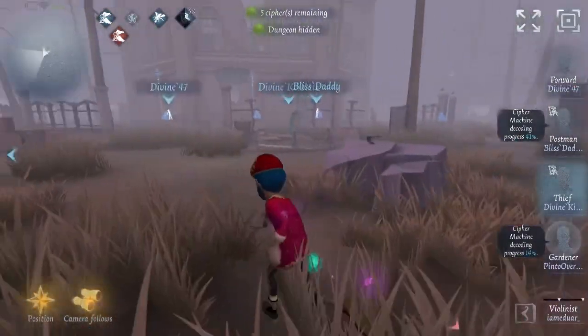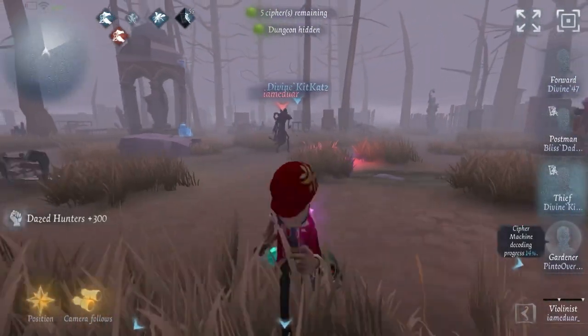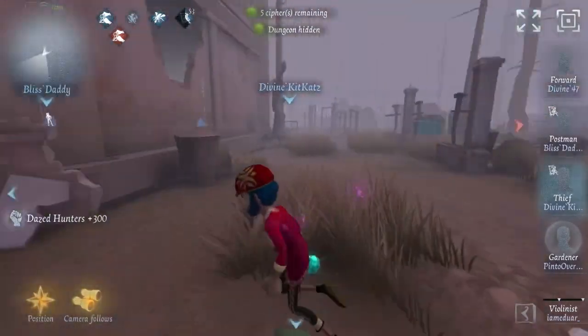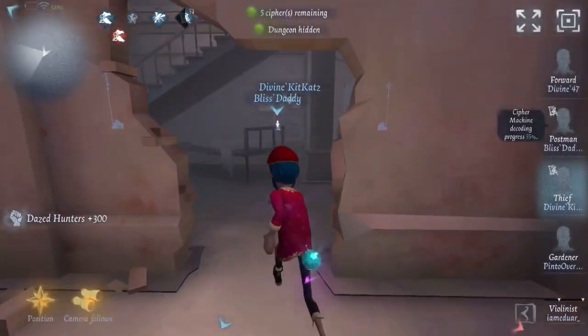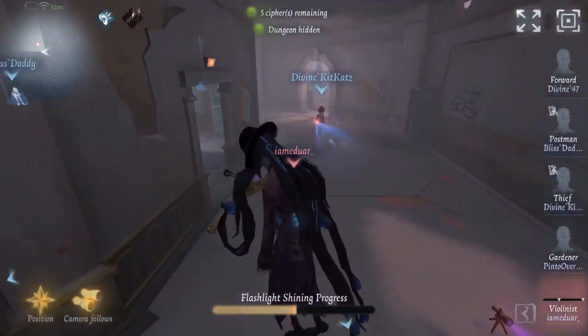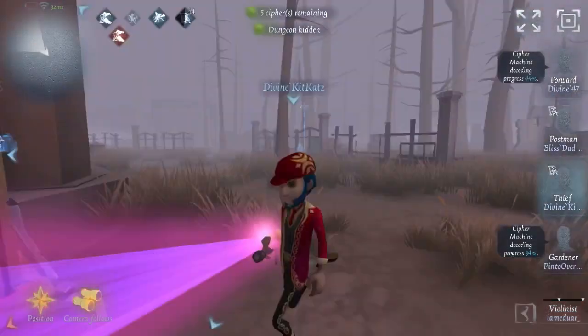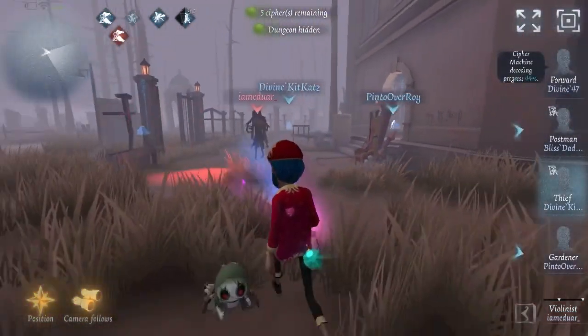Now we're getting into it — the hunter's coming after me. I gotta make sure he can't use his line, so I'm keeping my flashlight constantly on him. I get the stun of justice, maintaining my distance. He gets like a little ground flashlight — you put it down and it's like another flashlight that stops his abilities, and it can add on to the regular flashlight in my hand. This ability is so good.